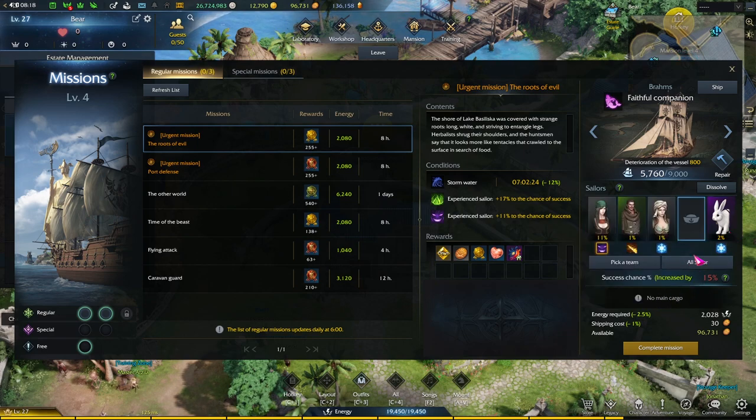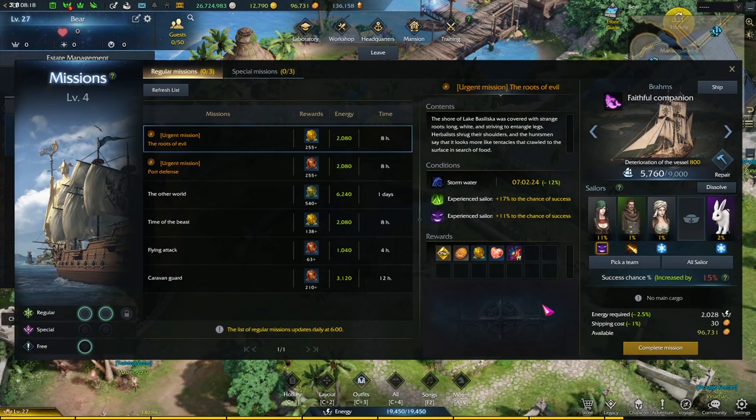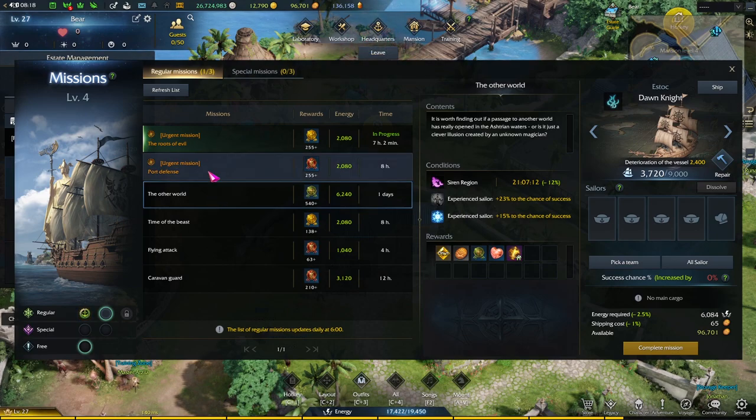So there are four sailor spots and one pet slot. Before you ask, if you send your pet out, don't worry — you can still use it. It's just there as a small bonus. Once you do that, click complete mission. You do need energy. There is a shipping cost of pirate coins, and depending on the mission, it will tell you the time.